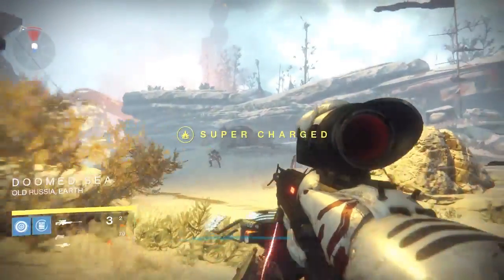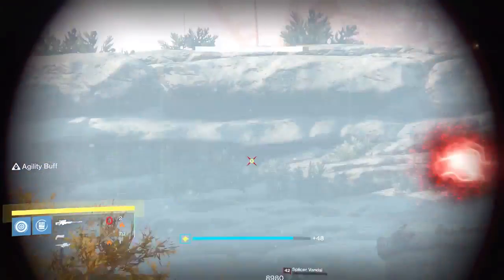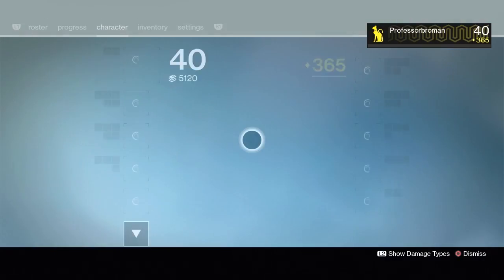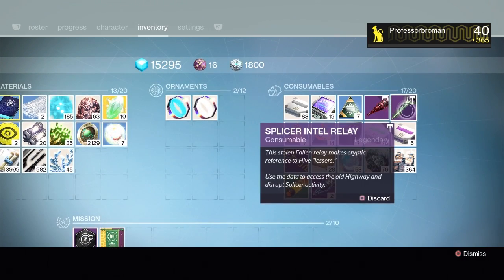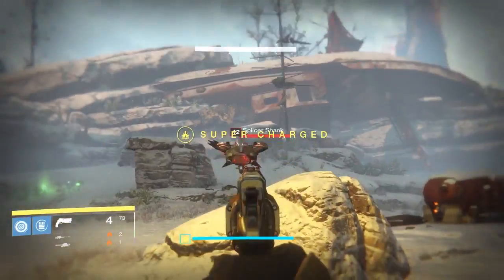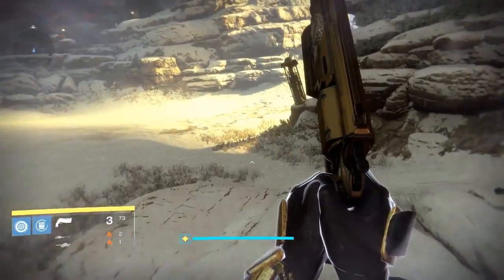Those enemies can also drop another more unique item that you'll want and definitely need if you're going to try and start getting yourself a Kvasov. That item is the Splicer Intel Relay — the stolen fallen relay with cryptic references to Hive lessors. I'm 90% sure that one only drops off of the Brood Mother, but the Brood Mother can also drop the splicer keys.